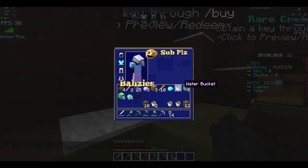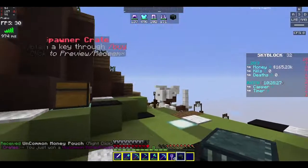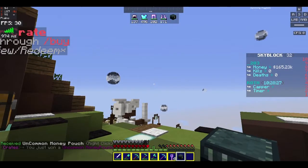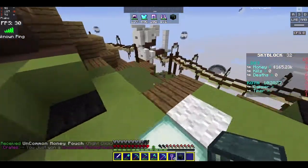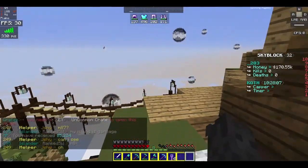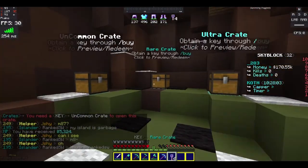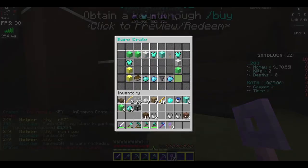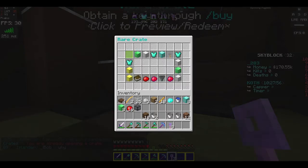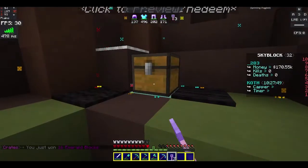Wait, did I get... there we go. Alright, let's open this. Ooh, there we go. Alright, let's open up a rare crate. Let's see what we get. We get 16 emerald blocks.